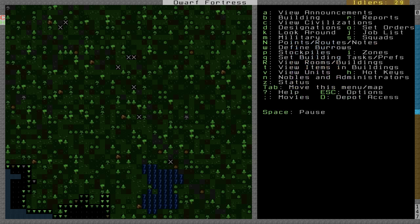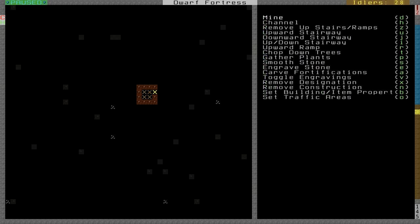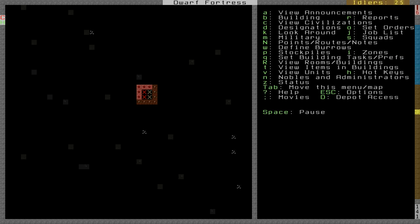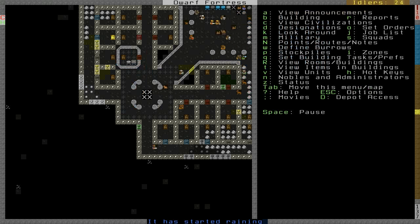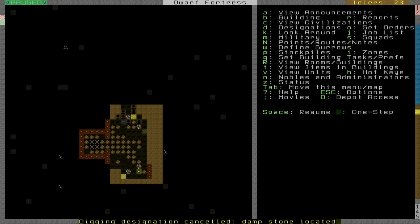We have quite a bit of fortress expanding that needs to get done now. What I'm going to do is build a large room to house the new dwarves. We'll place a ton of new beds in there, probably about 10 or 20. That should hold enough dwarves for the future. I'm going to pause it here and start making some new rooms and plan that dormitory.